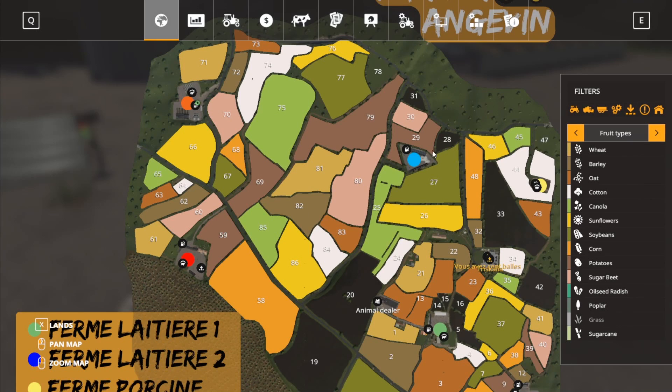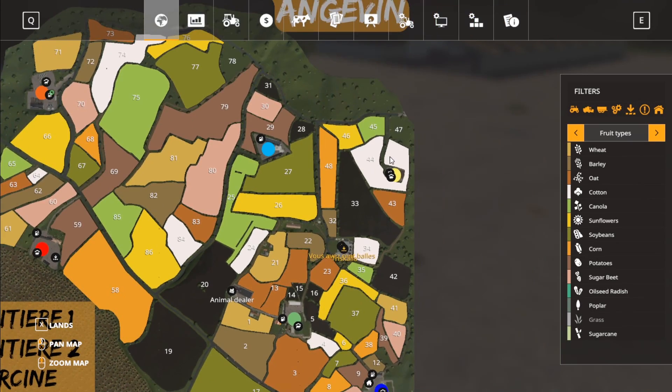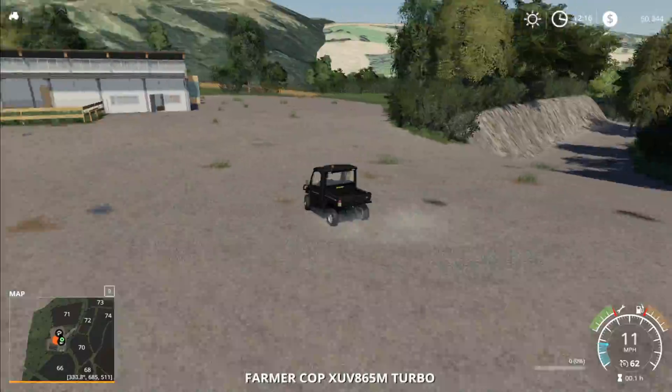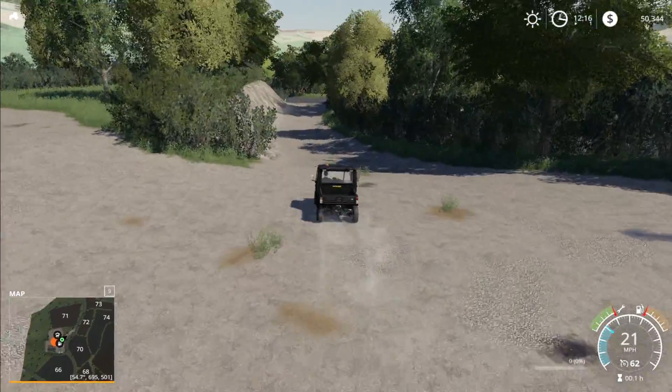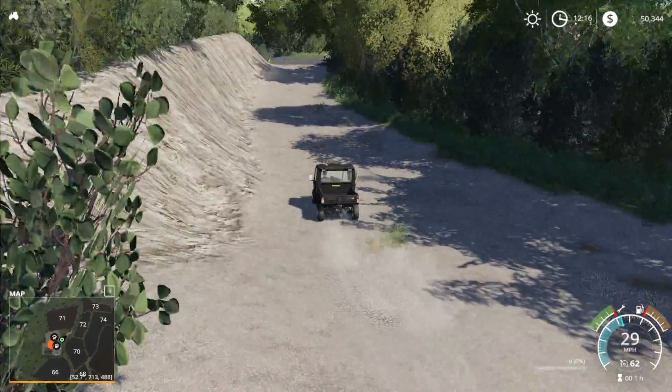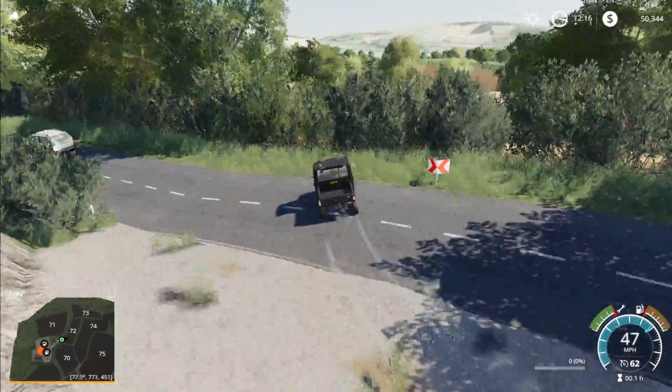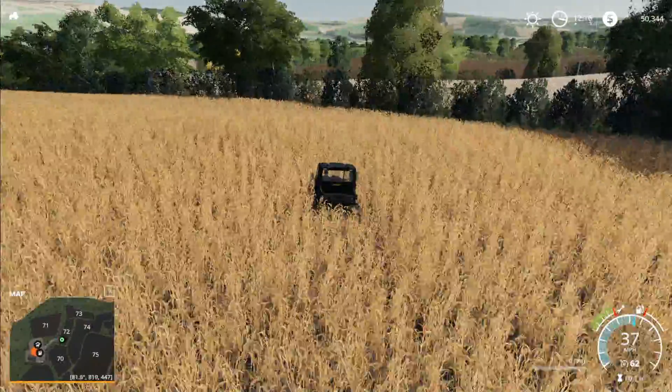We are up here and need to get to that other farm. I don't even know how to get to that guy. There aren't really any roads that go across, so we're just going to drive across. Just to get more of a feel of the different fields and stuff on the map — I think this will be more beneficial than just cutting and jumping to that spot.